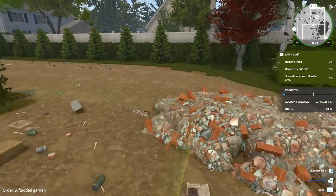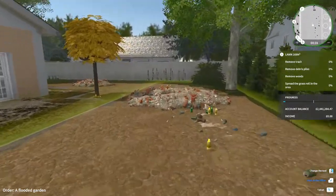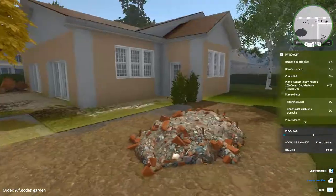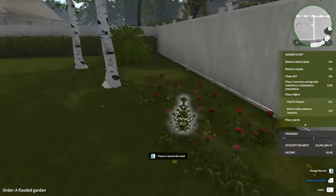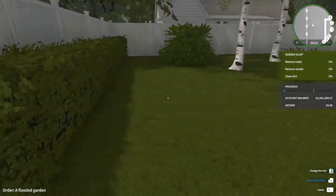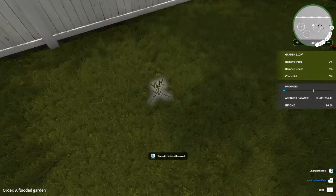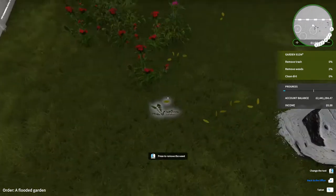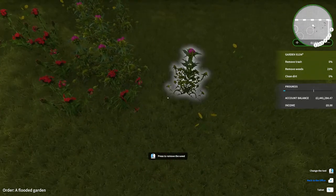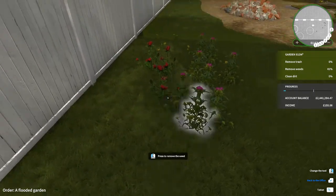We need to remove trash and spread grass, so it's going to be a lot of grass spreading I think. The first thing we're going to need to do is clean out all this debris. It doesn't look too awful actually — this section is pretty nice and neat, so we just need to remove a few weeds, and then the rest we'll have to clean up all that mess and start spreading grass.